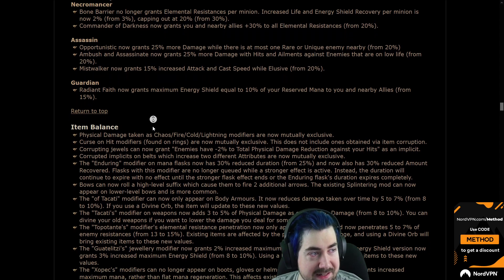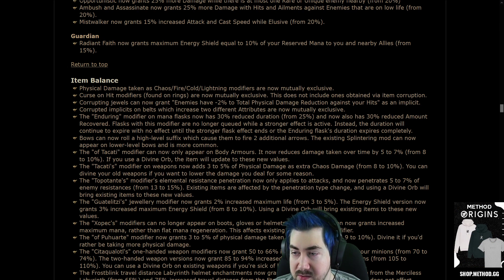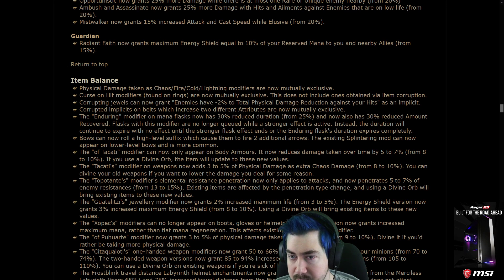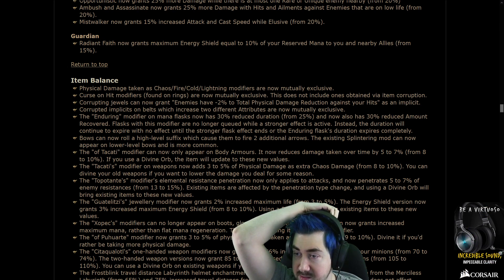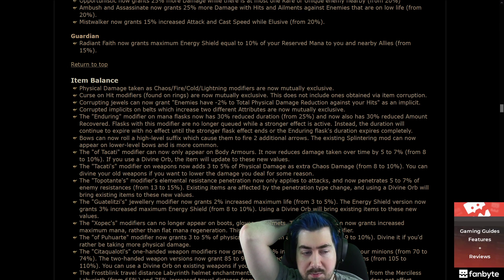Physical damage taken as cold, chaos, fire, cold, and lightning are now mutually exclusive. Curse-on-hit modifiers found on rings are also mutually exclusive. This does not include ones obtained via item corruption. I just thought it was a bit crazy anyway having rings with like multiple curse-on-hits.